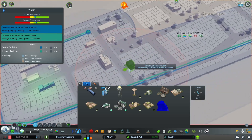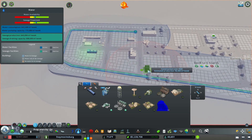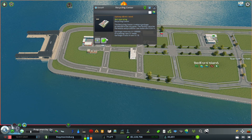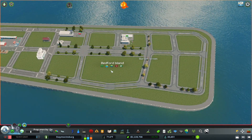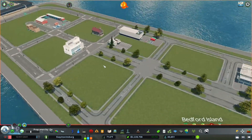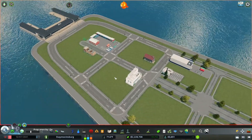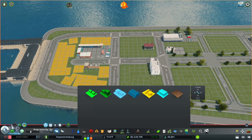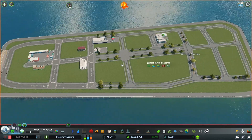I guess we could use a water pumping station, even though we don't necessarily need one. Hopefully this won't be impacted — I need to check the pollution radius of this recycling center later. We'll hold off on that for now since we can't place it on a pedestrian road anyway. We might just figure that out later. Let's go ahead and start zoning out our pedestrian area.